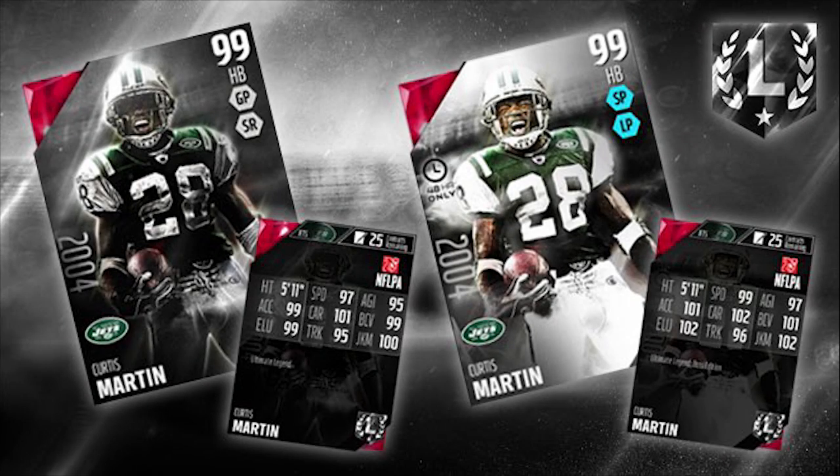We don't have the Isaac Bruce one quite yet, but the first one that we do have is Curtis Martin. On the left side you've got the Standard Edition, and then on the right side you've got the Boss Edition. It looks like they bumped up every attribute by like one or two for the most part. His speed went up two, agility went up two. Nothing really stands out as being too ridiculous. The elusiveness went up by three, if you believe in attributes actually being over 99.